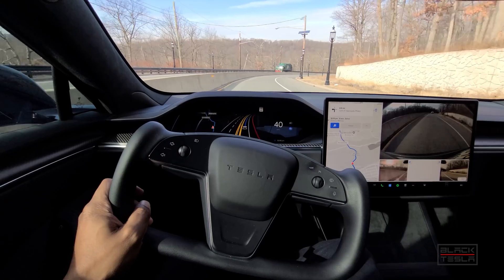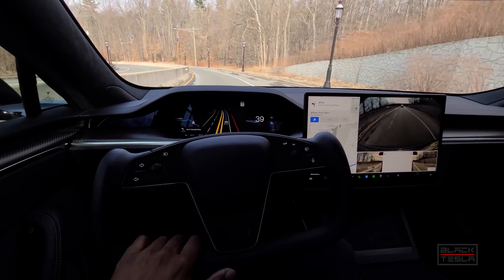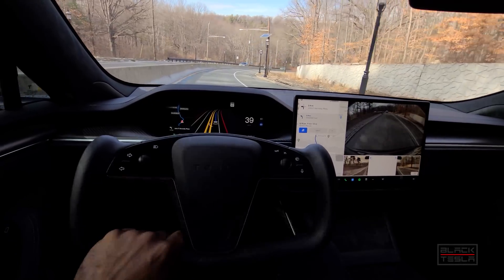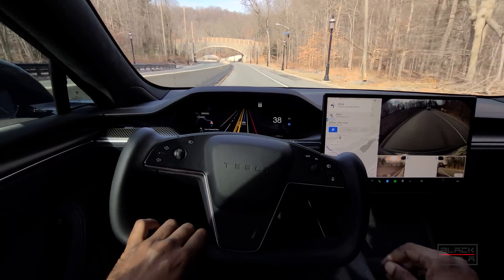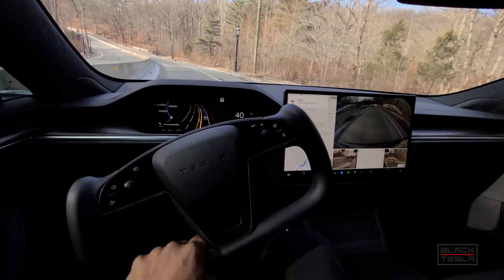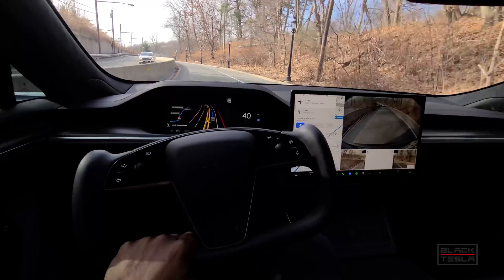It's getting too close to the left side of this turn again. My criticism with FSD and autopilot lane-keeping is that it should drive more like a human, leaning toward the inside of a turn rather than the outside. This is especially important for heavier cars like the Model X and Model S — it doesn't account for weight shift pushing the car outward. It should bias toward the inside of a turn, particularly on roads with snow, ice, and salt that could disrupt traction.